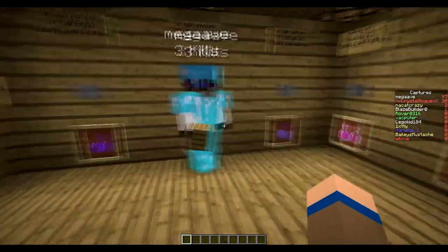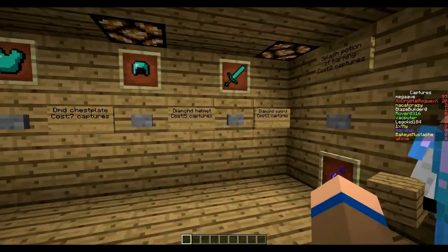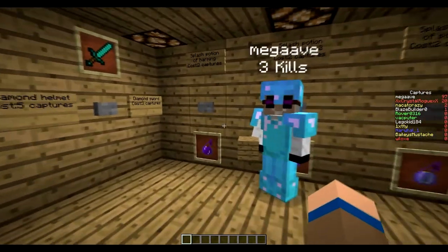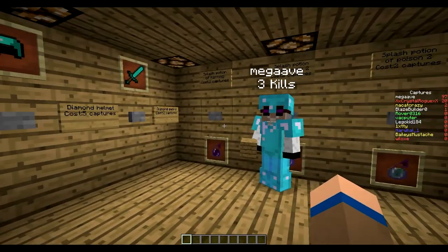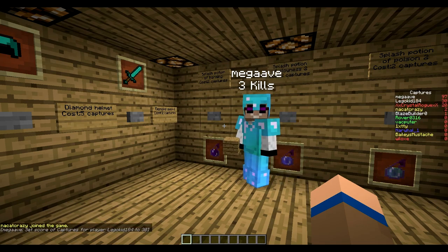Do you want to demonstrate the command to give captures so I can actually demonstrate buying stuff? Sure — the command is: scoreboard players add LEGO Kid 184, and because the score is called captures I have to type in 'captures' — case sensitive — and then add however many captures. I'm going to give them 30. As you can see, I'm now on 30.